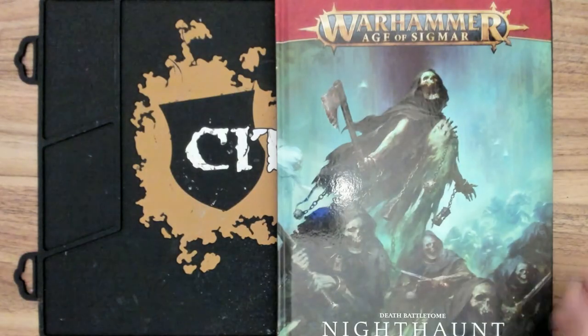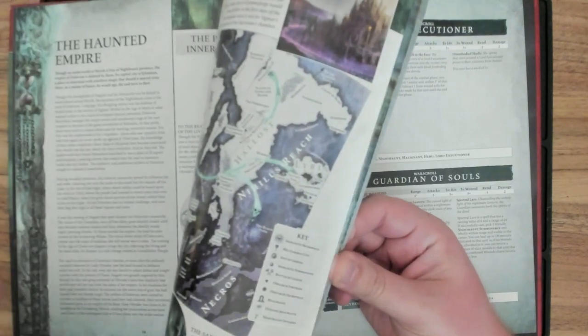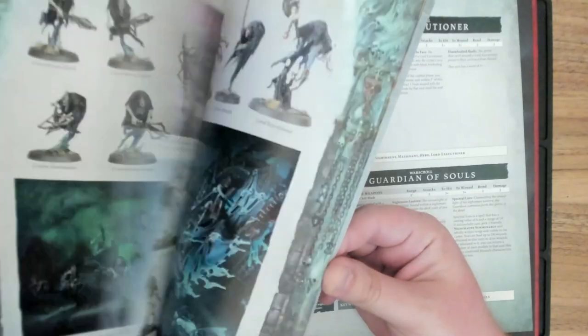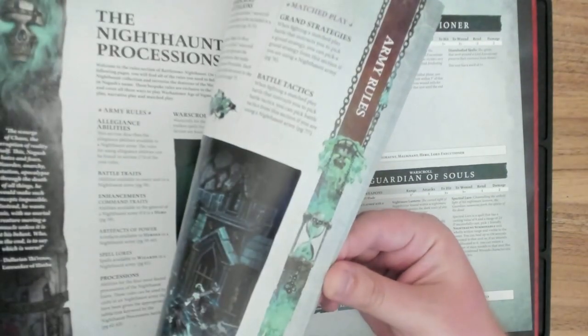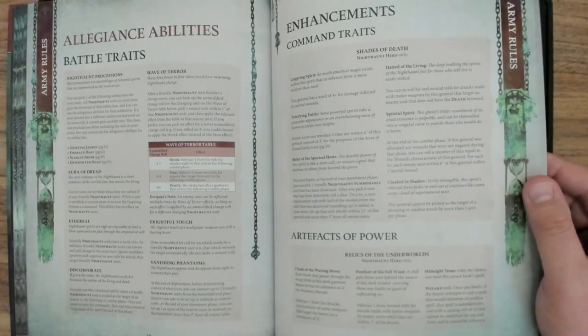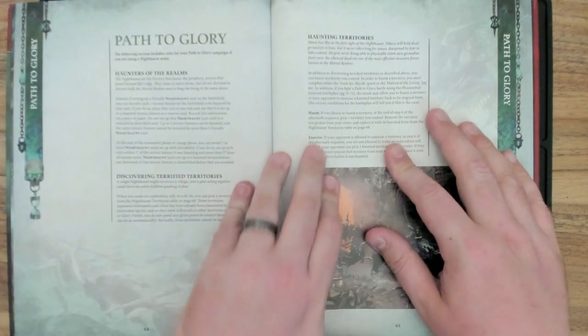So we're going to head over to the Night Haunt Battletome. Here we are — we're going to flip in. With these I'm going to be mentioning their army rules more so than when I do starter collecting box reviews, because they kind of play into what's going on with the overall story. So we're going to skip ahead to the Path to Glory section, which is always after the painting guides. We have our core army rules which we've talked about here with the Night Haunt — I think they did really well in terms of getting cool rules for their new book and processions. Path to Glory starting on page 64.